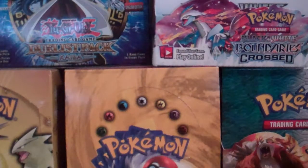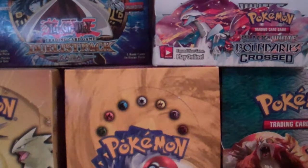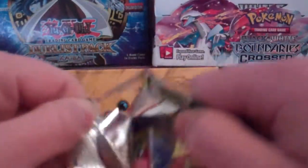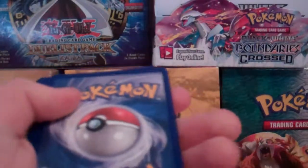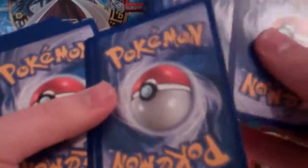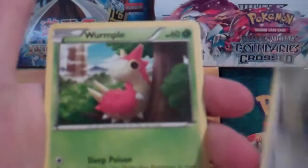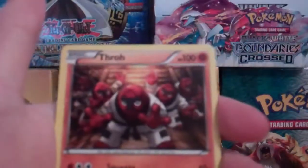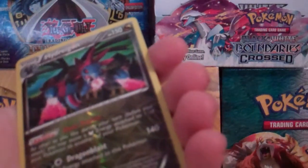Two rares is always nice. Come on, last pack — Dragons Exalted. No whammies, let's do this. We have a Gible, Rufflet, Wurmple, Drifloon, Denio, Emolga, Thro, Swellius. Our reverse is a Hydreigon Holo, and that is a rare — awesome — and our rare is a Houndoom.